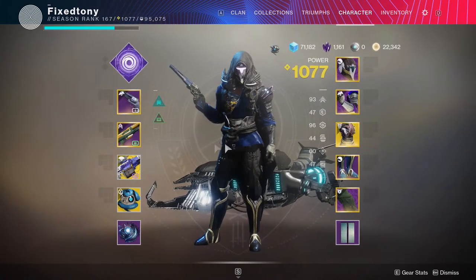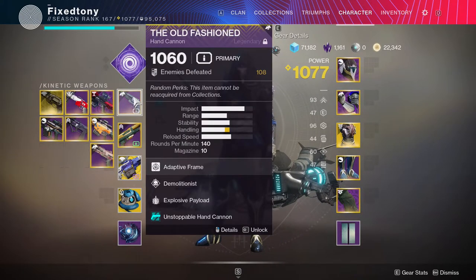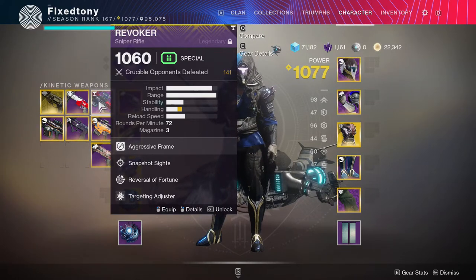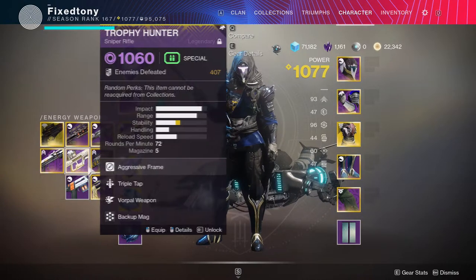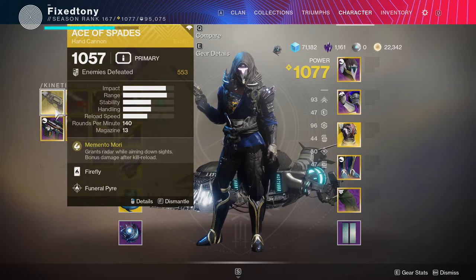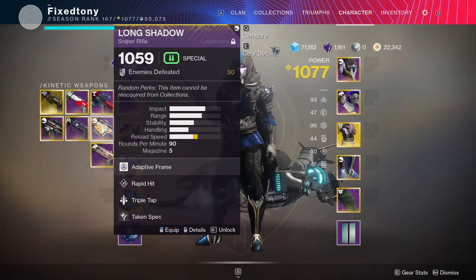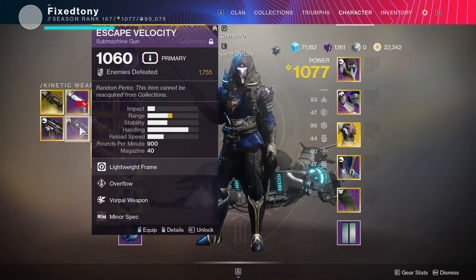On the weapon side — old-fashioned with demolitionist and explosive payload. I value demolitionist more in PvE; quick draw would be better for PvP. I'm probably going to switch to dire promise since it's a 150 with some nutty rolls. I've been running trials to get armor and weapons like revoker. Mountaintop is great all around — a great PvE weapon and a really annoying PvP weapon. Ace of Spades obviously — I'm a hunter main. Long shadow with rapid hit and triple tap, great PvE roll.